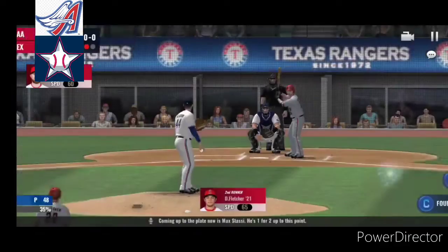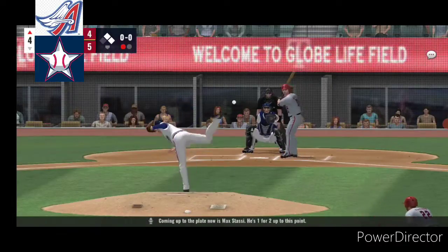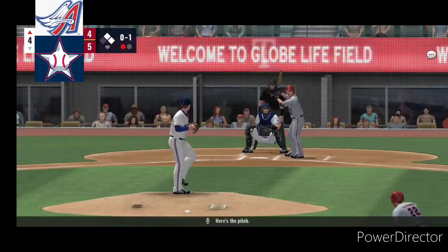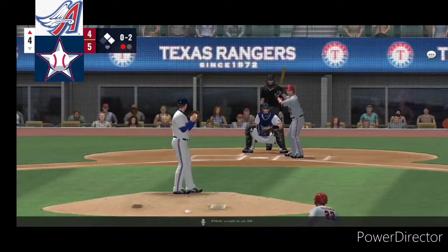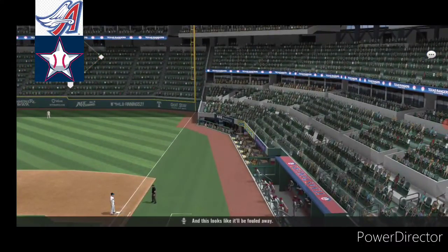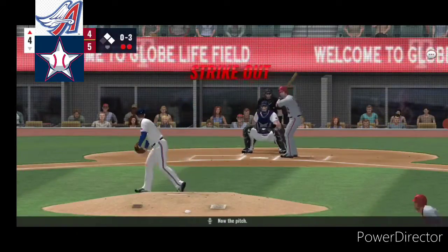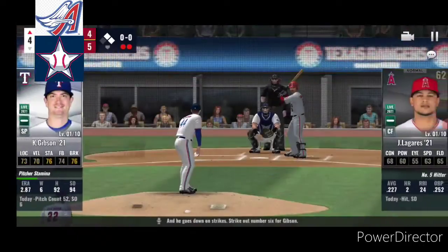Coming up to the plate now is Max Stassi. He's one for two up to this point. And a first pitch strike. Here's the pitch, swung on and missed. Pitch count is at 50. And here's one popped straight up, looks like it will be fouled away. Now the pitch, and he goes down on strikes. Strikeout number six for Gibson. Two down in the inning.